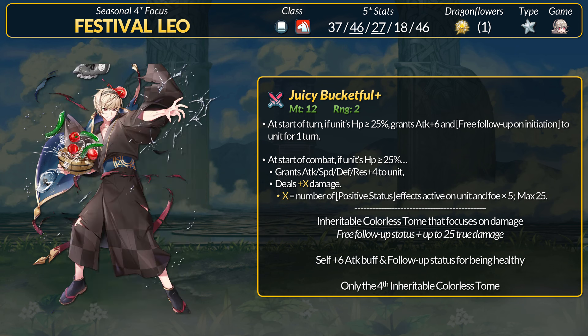Juicy Bucketful is a very damage-focused weapon. Leo is not that fast, so he's got that free follow-up and a bucket full of true damage. You will need 5 statuses though, and this effect is sort of shared by Legendary Claude's new refine. Unlike Claude, this weapon only counts positive statuses on the user and the target — you can't really control if the enemy has good statuses, so you can only buff up your own unit. This feels almost like a true-damage status version of a Blade Tome. The free follow-up is player phase only; if you want to enemy phase double, you're going to need good old Quicker Pace.